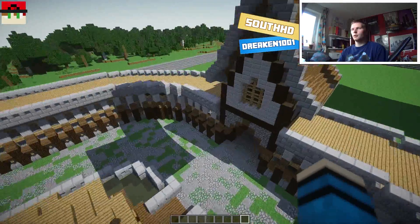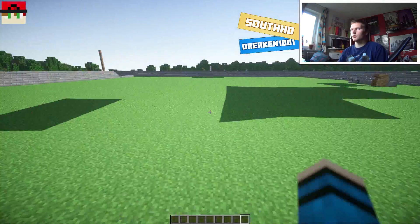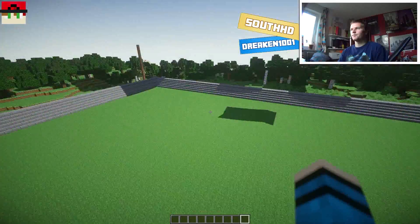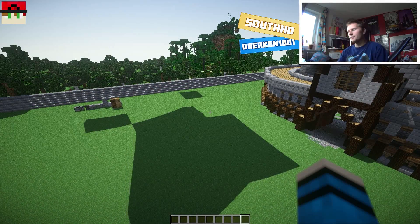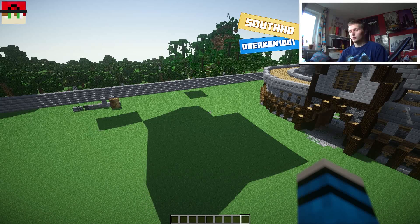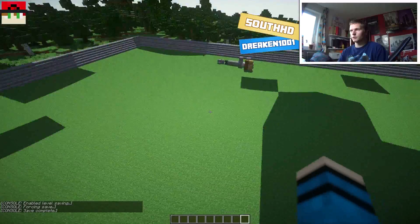Then you go through this gate to all the different portals. All those portals go to different areas, like creative, PvP, Hunger Games, Spleef, etc. That's what's going to be over here.